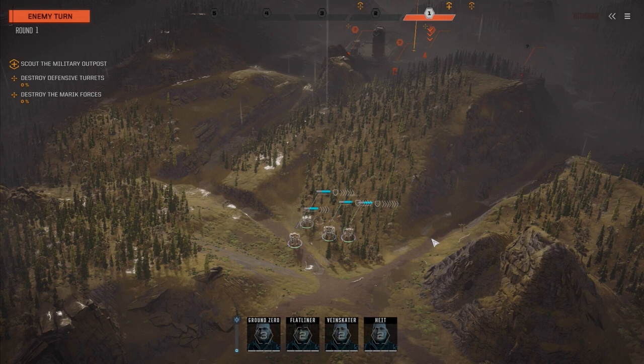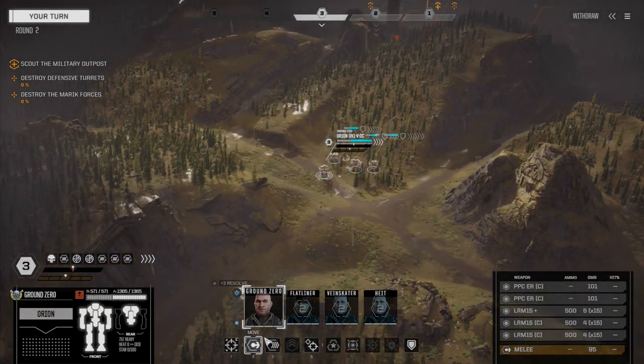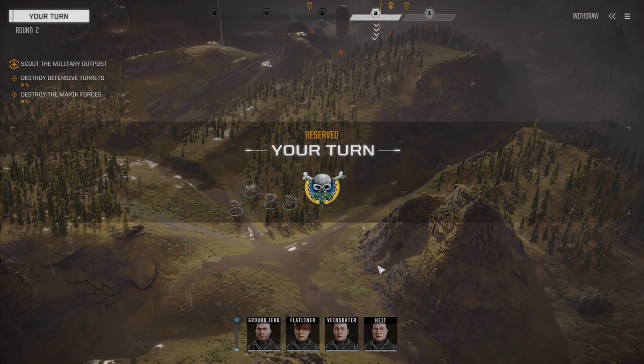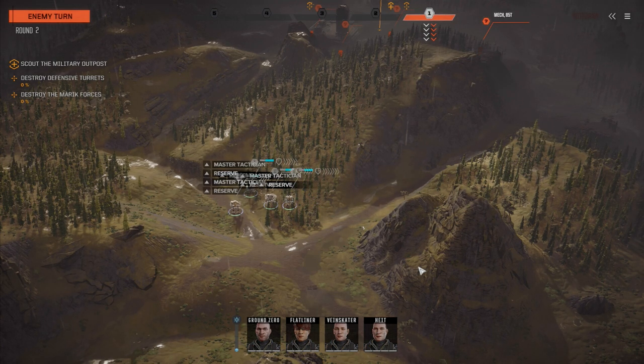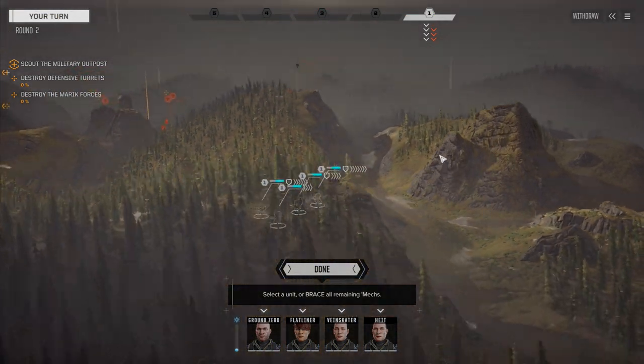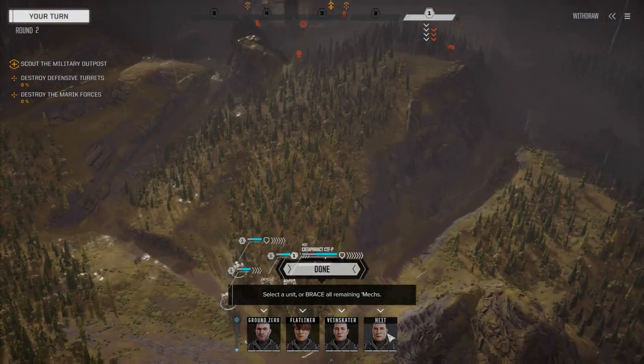Here comes that 85-tonner — maybe it's a Battlemaster. I don't really class 80 and 85-ton mechs as assault mechs. I know technically they are, but I like to think of them as super heavy mechs. We're going to reserve right back to turn one. My fear is that some of these turrets are actually missile turrets, so I don't want to be engaging unless I know they're not going to hit us with a ton of missiles.